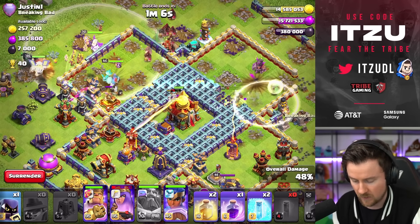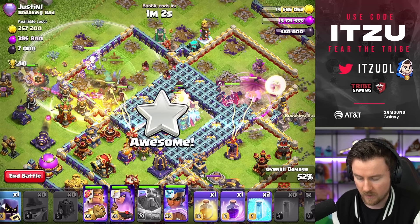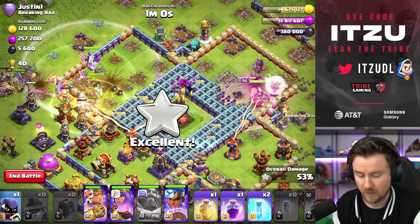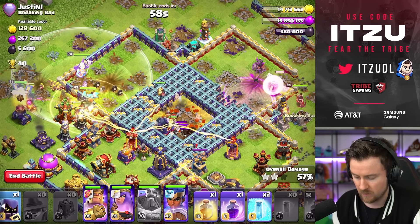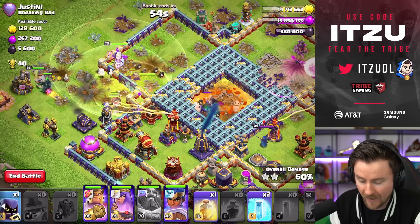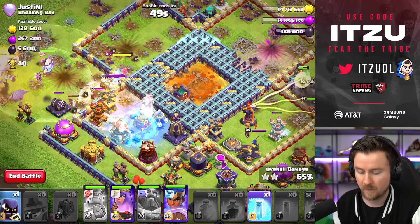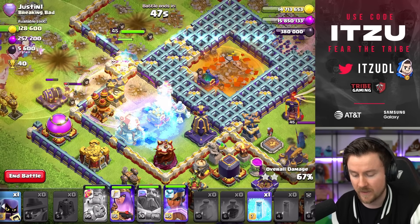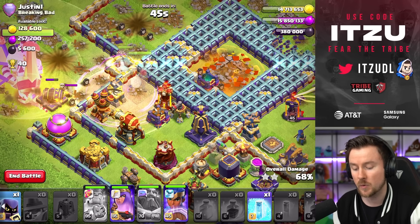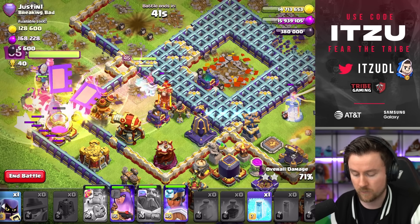Invisibility right here — the Queen can now reach the Town Hall, that's perfect. I think I messed up the healing a little on the left side by relying too much on my Warden, but we're so fine right now. We have just so many reinforcement options — we still have the King ability, and now the Royal Champion is getting activated in just a second. That's another cool thing, which is a huge plus point for the Hog Rider Puppet.